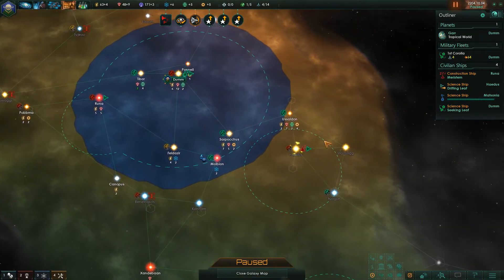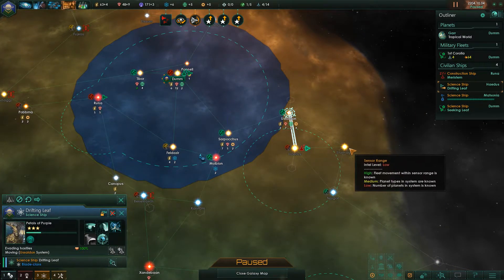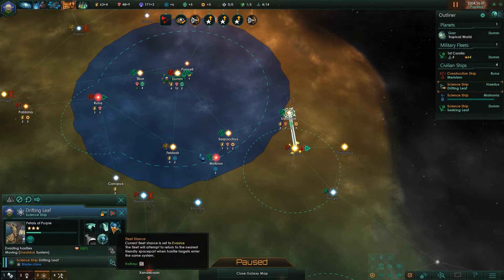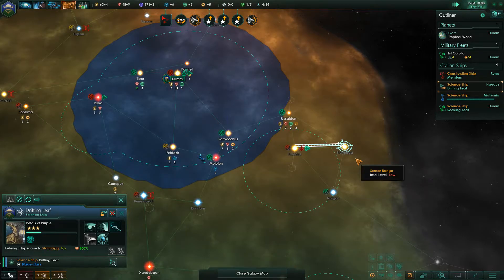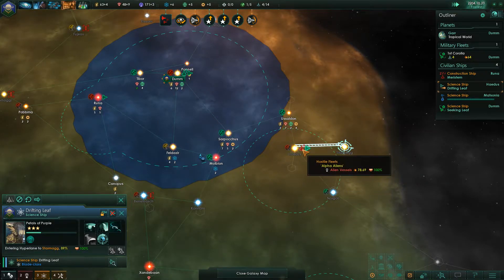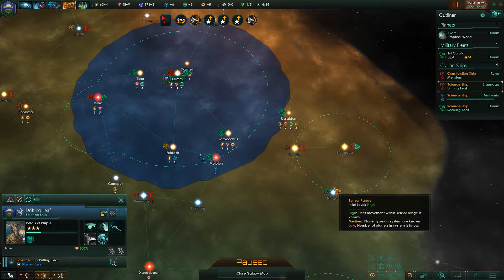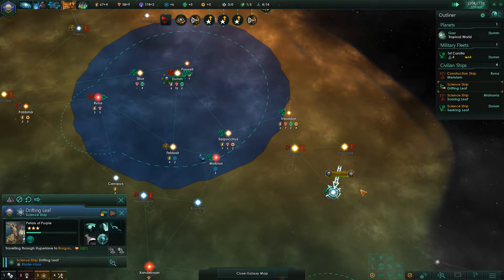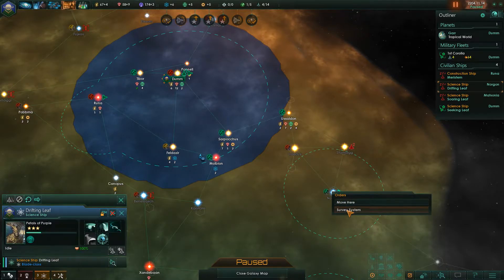Evading hostile fleet — piss off. Go there. Evading hostile fleet again — stop that, it's annoying. I've got to give some new orders. There's a hostile fleet there — move away. Jump. System survey complete — just survey over there.